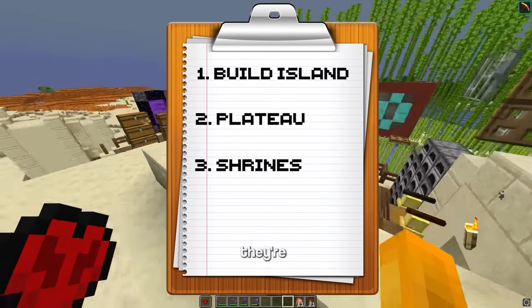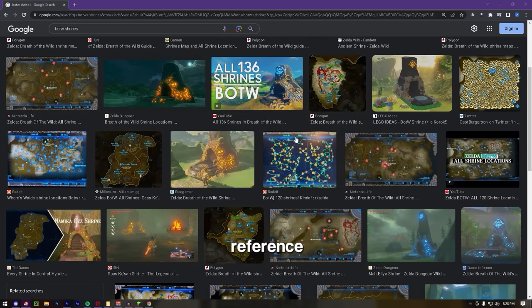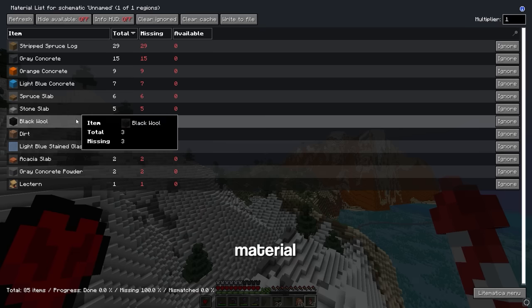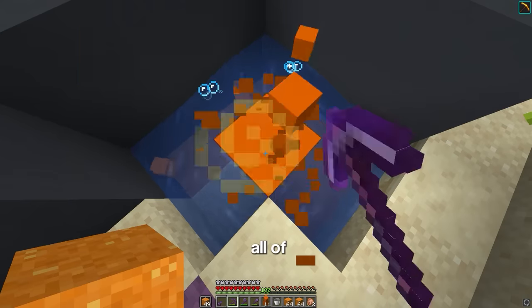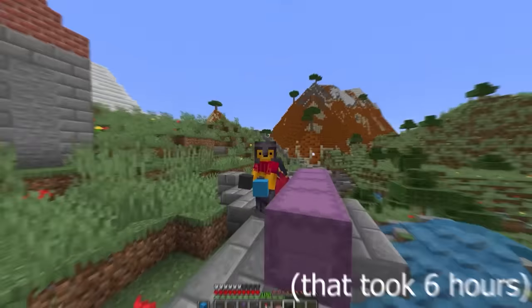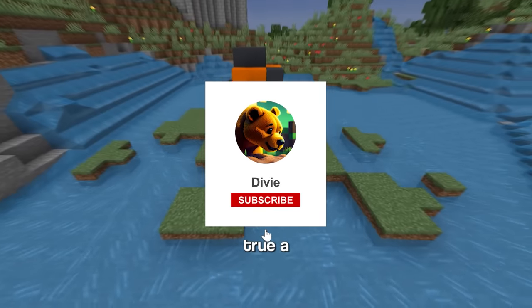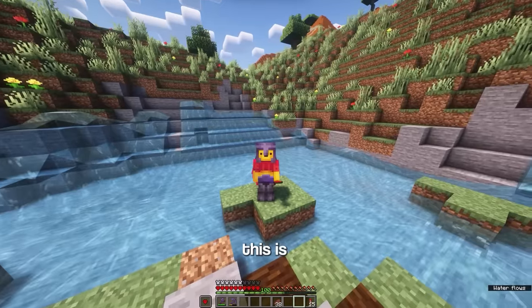So with that said, next up on the list is shrines. They're basically small dungeon puzzle rooms you complete for a reward. To design this shrine, I just went on Google and looked up reference photos, and then I just kept building until it looked right. Then I found this shrine map and overlaid it onto my in-game map to find where each shrine needs to go. I need 50 of them. Luckily I have three farms that produce literally all of the resources I need. These shrines add so much to the environment, but this is just the beginning.